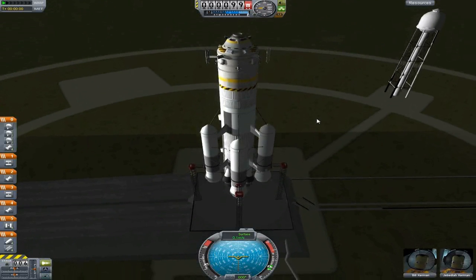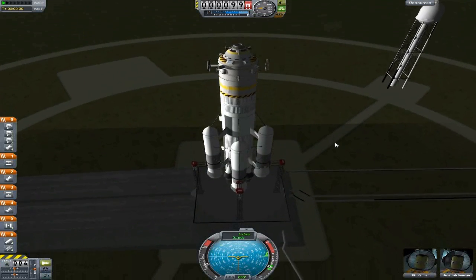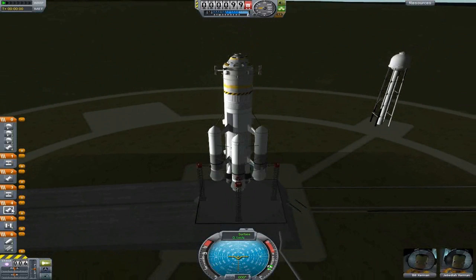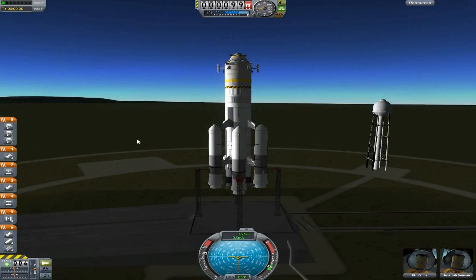Today we're just going to send up the habitation modules. I'll send up one, do the launch and everything, and if it isn't too long then I'll do a time-lapse of the other three — we're going to have four together. I need to sort out the staging: we want all four and the main engine, then they pop off, that separates, then that fires, then that separates, then the engines fire. Alright, we're all set and ready to go.